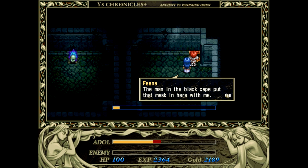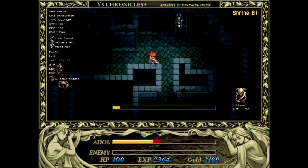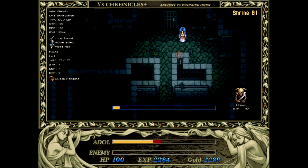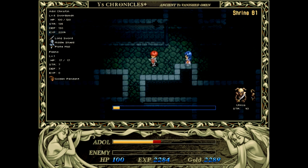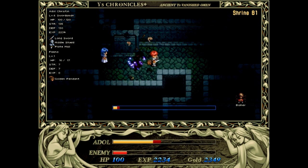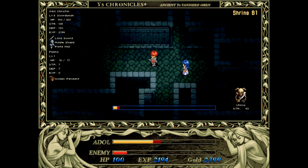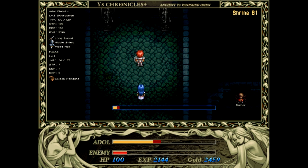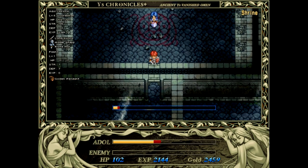And just grab the mask of eyes, which will be very important later. That man in the black cape put that mask in here with me. Perhaps it could be of some use to you. Now, we don't want to get too far away. It is possible that you come here properly equipped, and it's also an achievement to level up Fina. But that's not what we're here for — we are here to get her out of here.